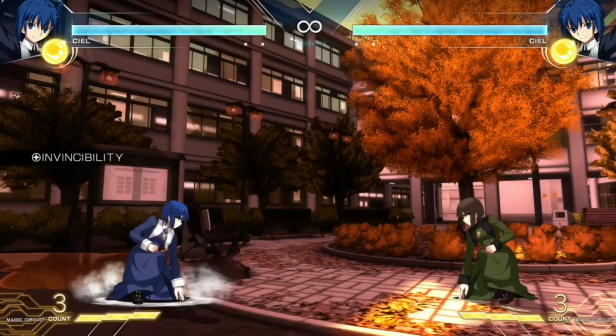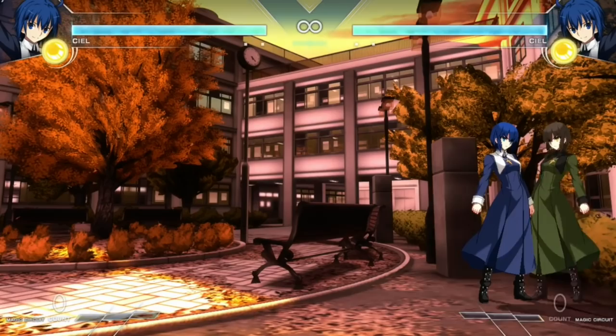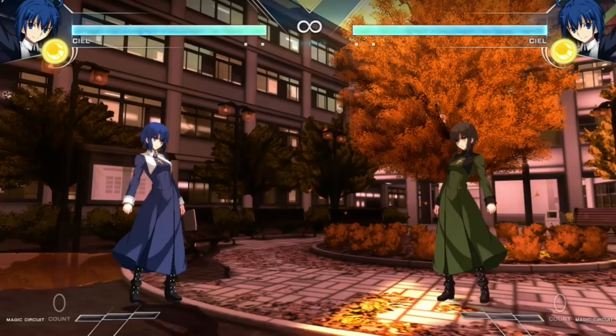She also has a DP just like Arc Wade — a 2-2 — so people can't cross you up because you have this type of DP. She has this move that is going to be your safest pressure string. You do this in pressure, and if you counter hit with this you can actually pick this up with a combo on counter hit if you're staggering it within her pressure.